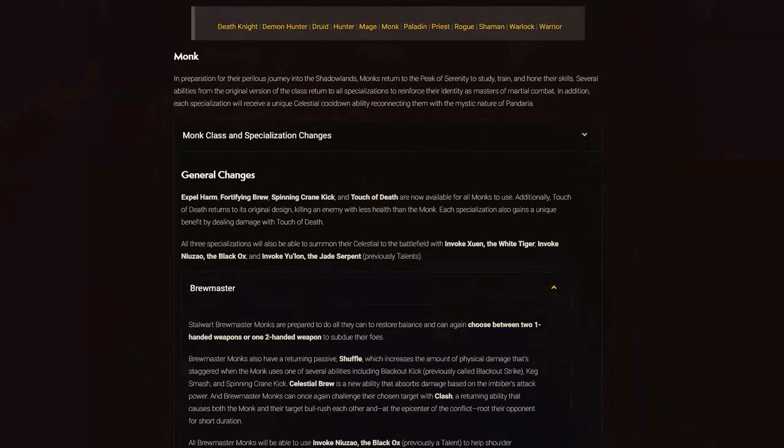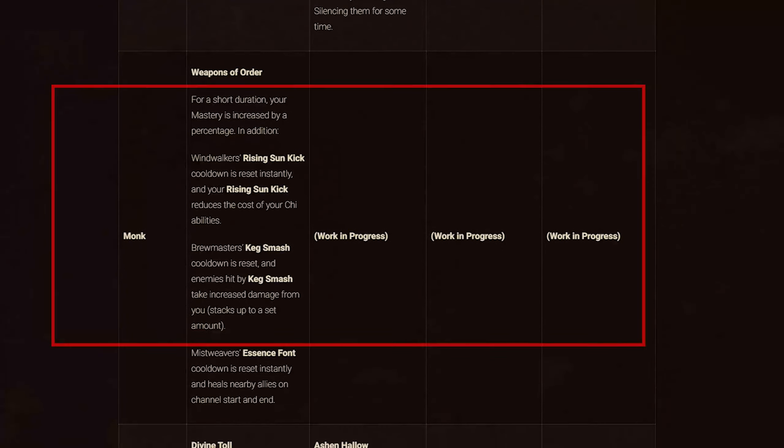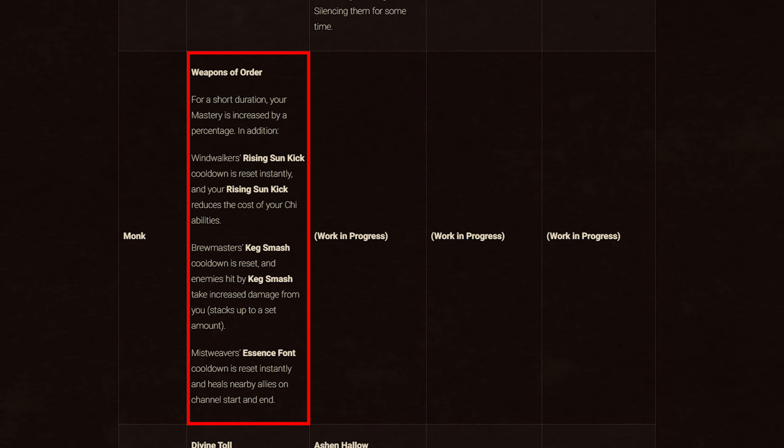Then we're onto Monks. For Covenant abilities, only the Kyrian one is known: Weapons of Order. When used for a short duration, your mastery is increased by a percentage, with an additional effect per spec. Windwalker's Rising Sun Kick cooldown is reset instantly and reduces the Chi cost of your abilities. Brewmaster's Keg Smash cooldown is reset and enemies hit by Keg Smash take increased damage from you — this stacks. Mistweaver's Essence Font cooldown is reset instantly and heals nearby allies on channel start and end.